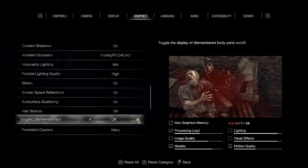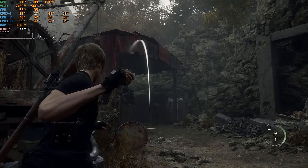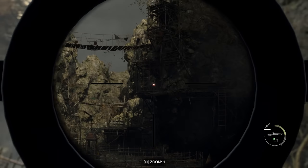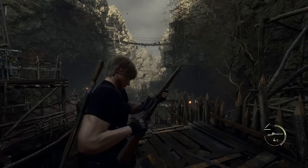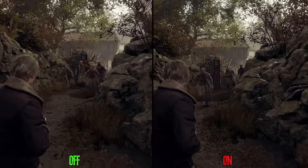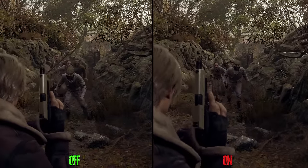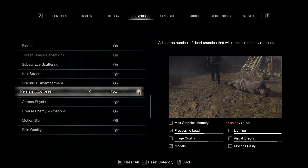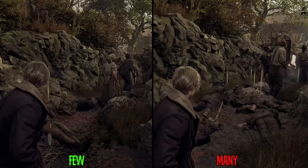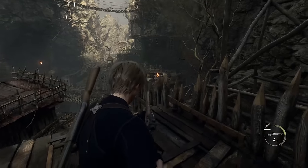There are two settings I cannot compare: graphic dismemberment and corpse physics, because YouTube wouldn't allow the comparison and it's nearly impossible to get identical footage. There are additional physics settings with the same problem, but I've managed to compare some visually, like diverse enemy animations, where the difference between off and on is hard to see, and persistent corpse, which affects the amount of enemy corpses in a scene. All these physics settings can impact your CPU, so consider turning them off if you have a weaker CPU.